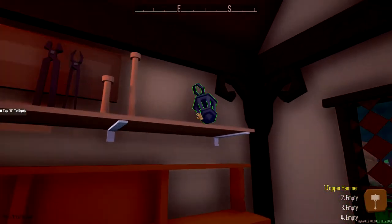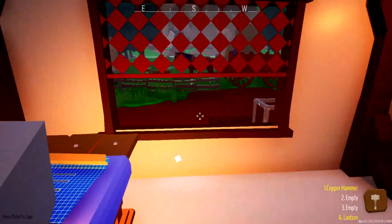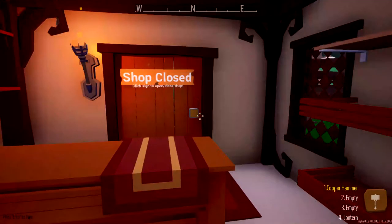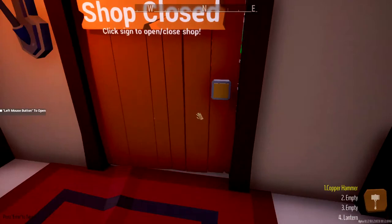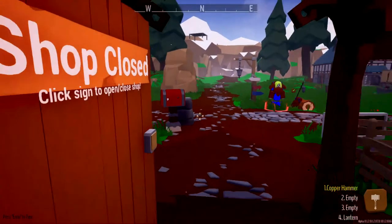We can grab this — what is this? Edo equipped. A lantern! But we don't need that lantern, so let's turn that off. We will hang on to that in case we need to light our way later on. So this appears to be our front door to our shop, and we can open and close it. And there is the outside world.